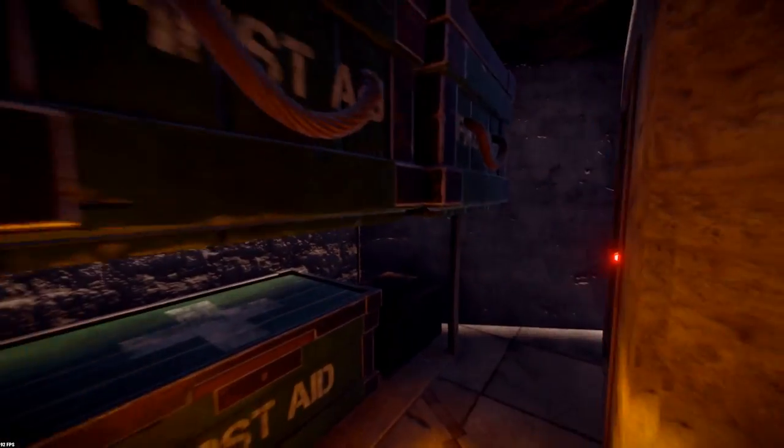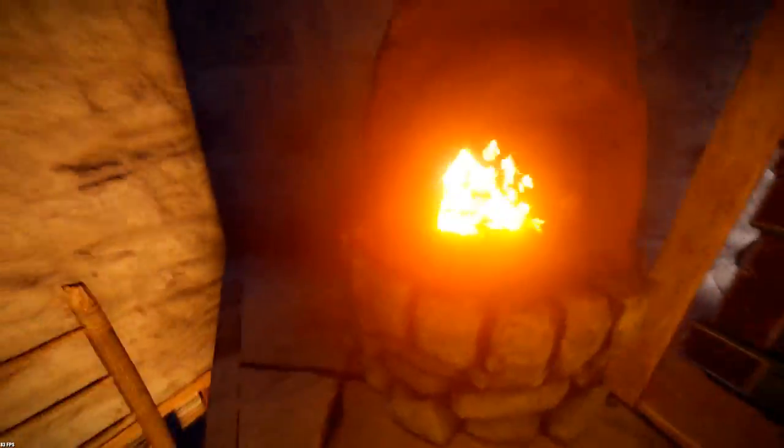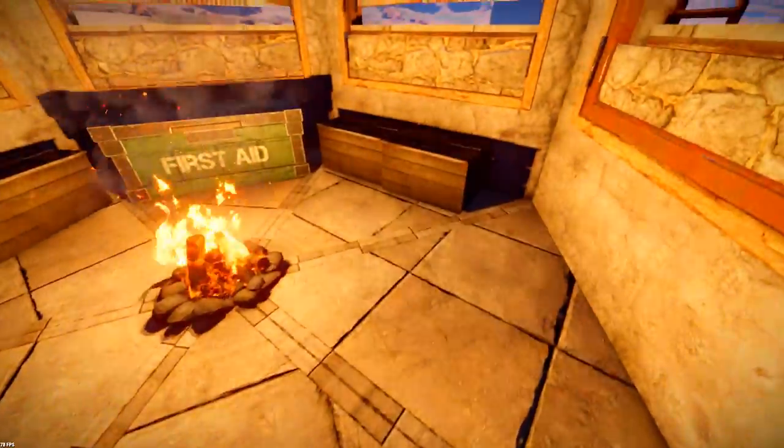Here we have three large chests and one small wooden box, so there's not a lot of storage, but that will be enough for a solo player. You also have a furnace and a campfire down here. It's a pretty small base, and the cupboard is in this little triangle here.